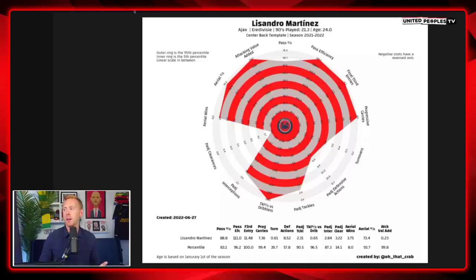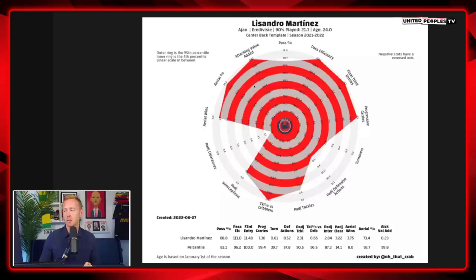It's important to understand exactly what sort of centre-back Martinez is, because he's a very different type compared to Koulibaly who's going to Chelsea. Martinez is a different breed. If you look at his pizza chart — the further towards the outside, the better; the higher the percentile, the better he is compared to other centre-backs in the Eredivisie — he is arguably the best ball-playing centre-back in the Eredivisie.